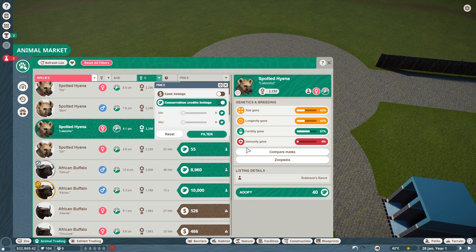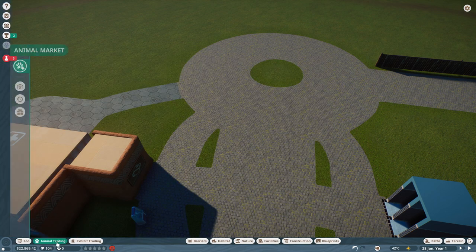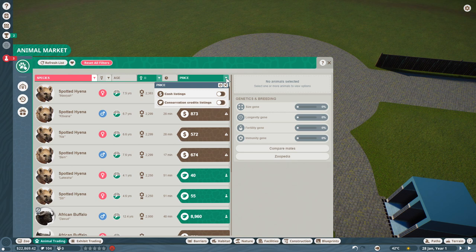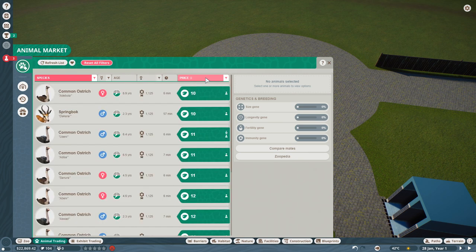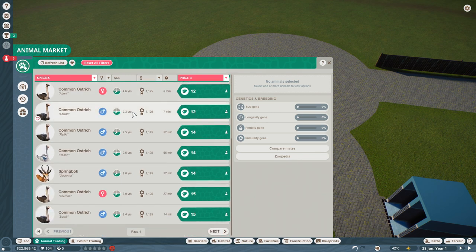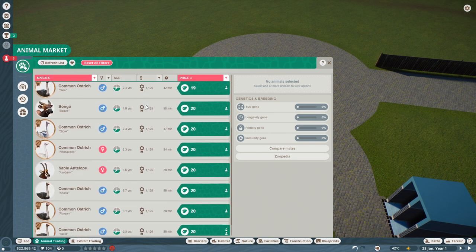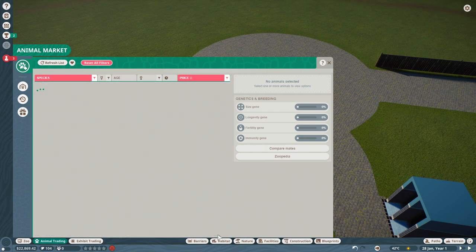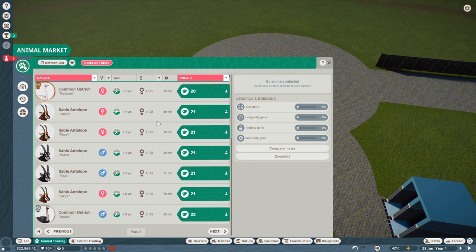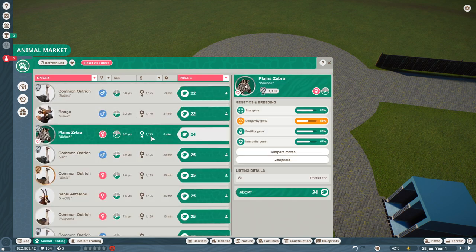The franchise mode market is killing me. What helps is if you close the filter and open it again — then it might respond. Yes, this is a little trick I learned out of necessity. We want some highly rated animals because guests will be more inclined to look at them and come and throw money at us. There are a lot of ostriches — I'm not sure I want ostriches. Oh — zebra seems nice.